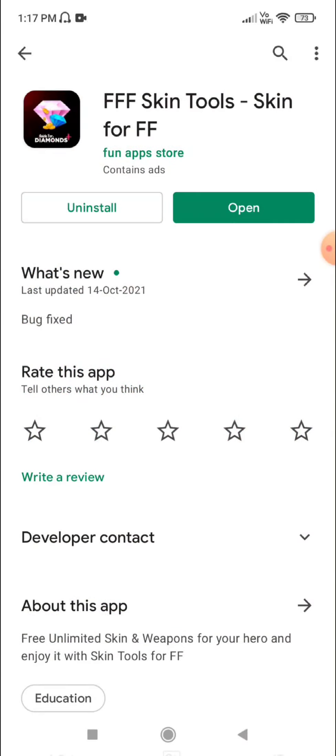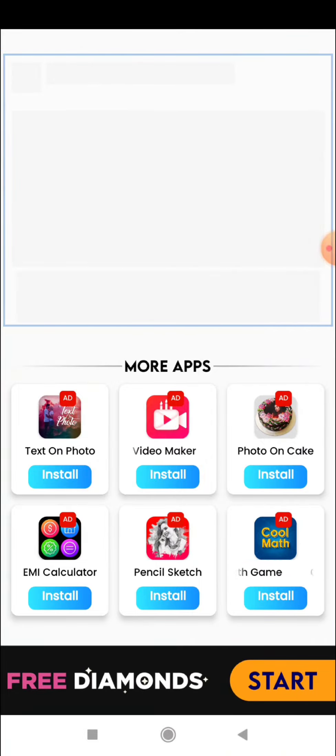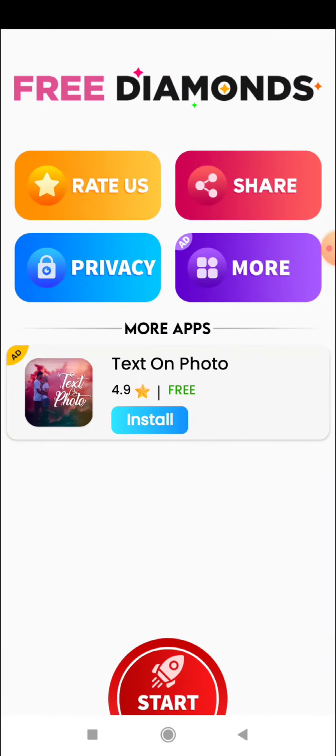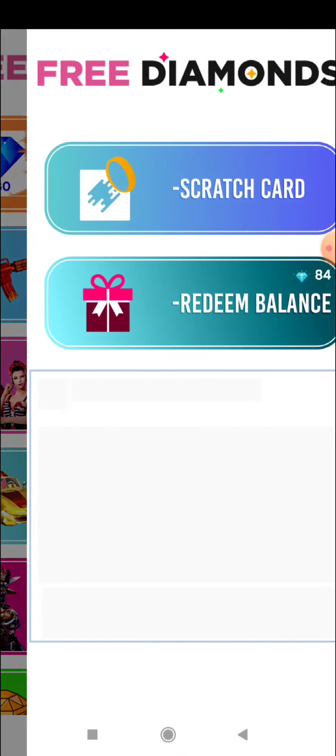So you have to install it and then open it. You have to start the video, then you have to scratch and win. You can see there are 84 diamonds — I will tell you how you can earn it. So you have to touch the scratch card. You can see there are 8 scratch cards. If you come here, you will get 10 cards, but I have to use 2 cards.